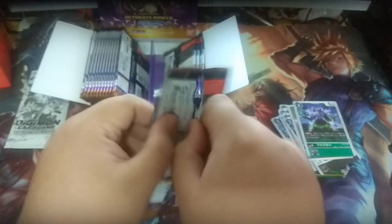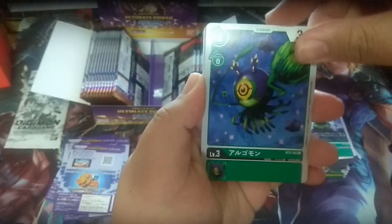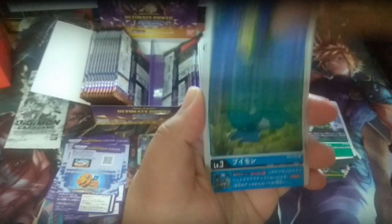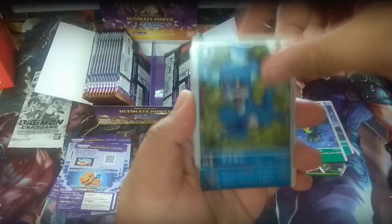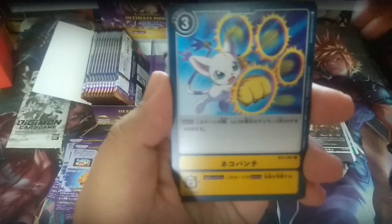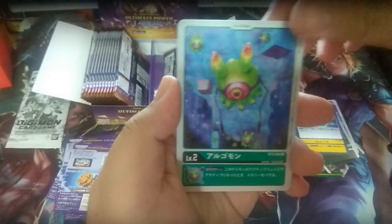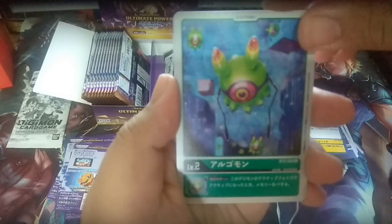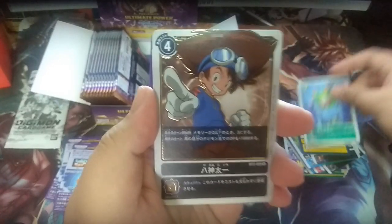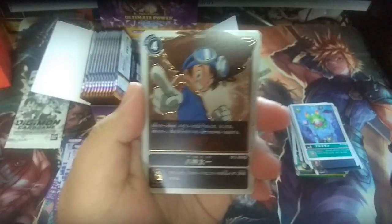Only 4 packs on the right side. Argomon level 3, Vemon, Garurumon, Light King, Argomon level 2. The full evolution of Argomon is in this set. And Taichi Kamiya — or Yagami Taichi.